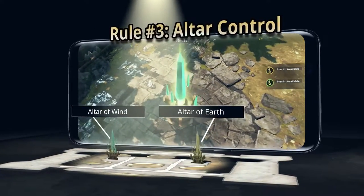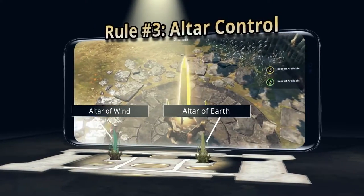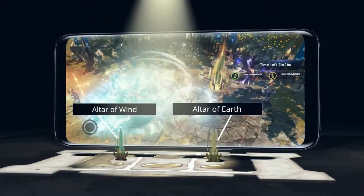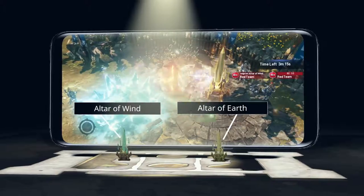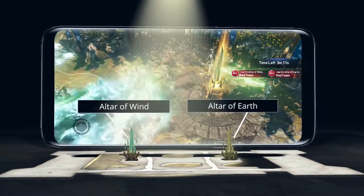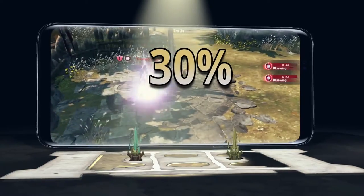And most importantly, rule number three: take control of those two altars located near the center of the map to give your team a massive attack boost. If you take hold of one altar, your entire team gets a 10% attack damage buff. But control both, and your team gets a whopping 30% increase.